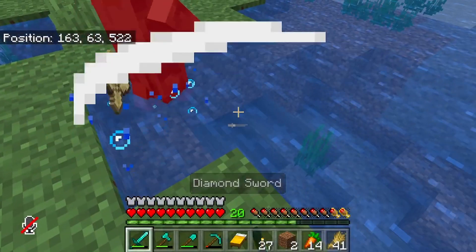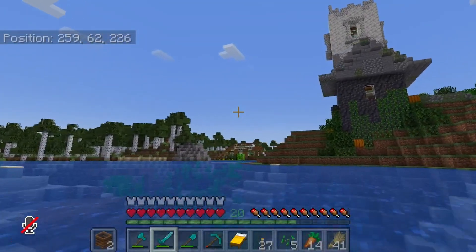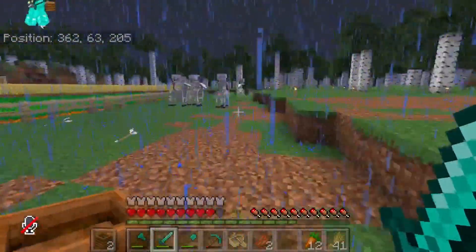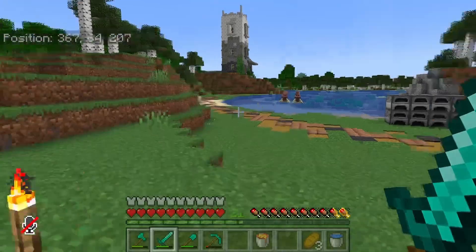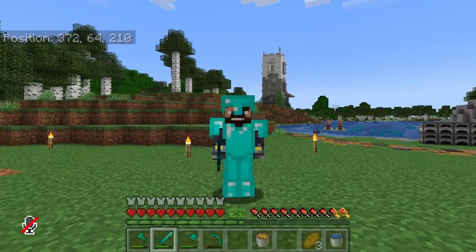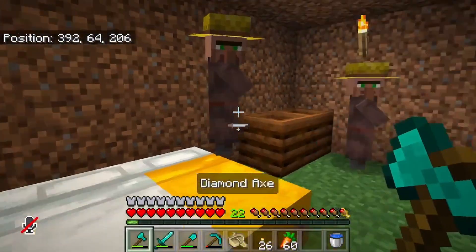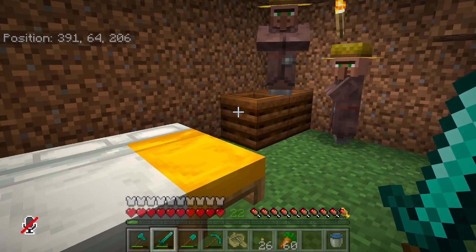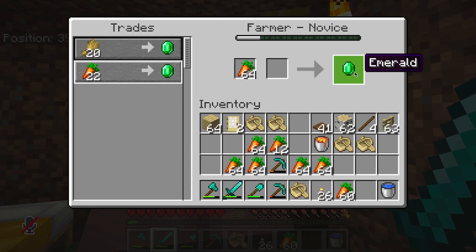Villager acquired! Oh no — don't run away, come on! Villager number two acquired. Okay, they're deadly — fight each other, please! We've got our villagers. Now I need to start breeding them, so I'm building a little area right here. I'm going to trade with them so they don't despawn and add two more beds so we can have three villagers for the iron farm. This is our very first trade on this world.